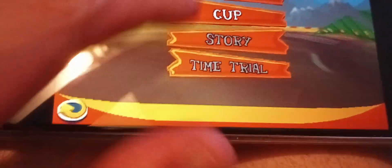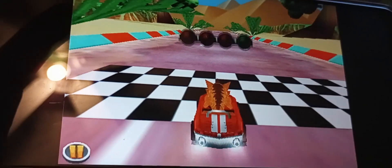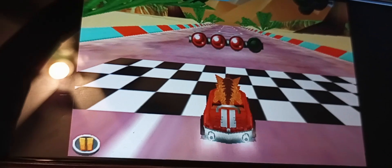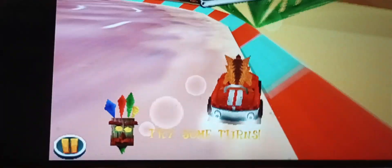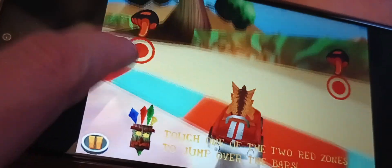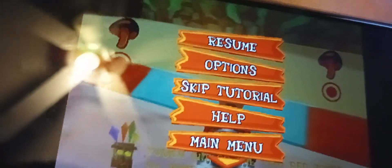Let's do a quick race or start the game — let's do tutorial. And as you can see, it works perfectly fine. No bugs, nothing. I have to steer it like this because apparently you can't play it on your own. So apparently it works.